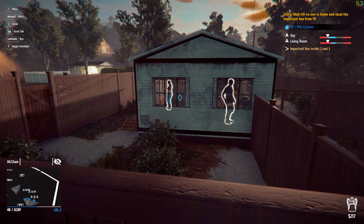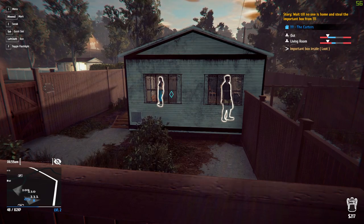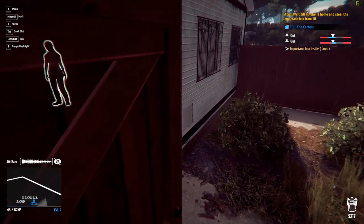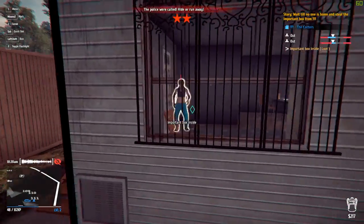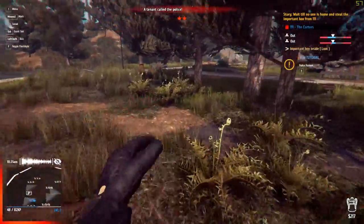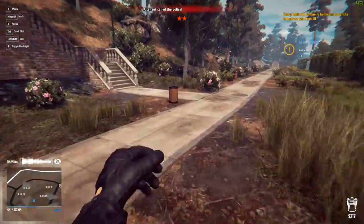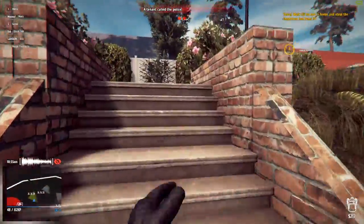Just going to wait for these guys to leave the house and then we'll try and get that box — they said around 7am so it should be any minute now. I think the game might be glitched out a little bit here because I've been waiting for this woman to go out and she sort of just stood by the door. But it says she's out, as you can see at the top there. So that's now completely ruined — we've got the police after us. Let's see if we can get out of here.